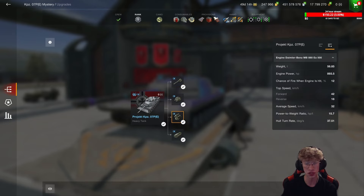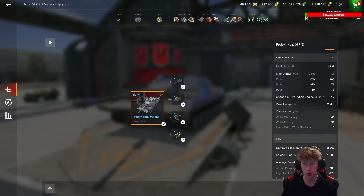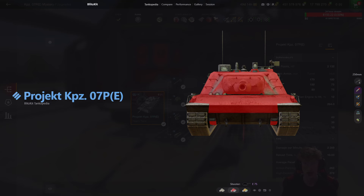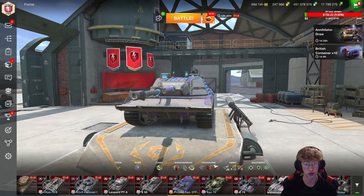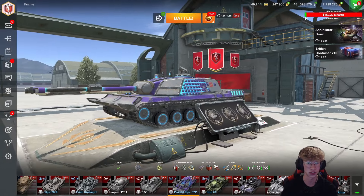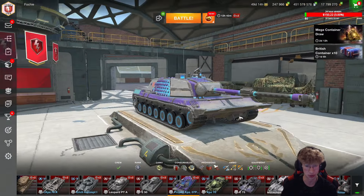In terms of mobility, you go 42 forward and 18 in reverse with a power-to-weight of 15.7, and you have very good hull traverse rate. So this tank overall in terms of mobility is pretty good, especially that reverse speed of 18. In terms of the armor profile, the main armor especially on the front of the turret is going to be pretty solid. 170 base is definitely enough to get some bounces, but watch out for that hatch on the roof and the normal weak spots like your lower plate.